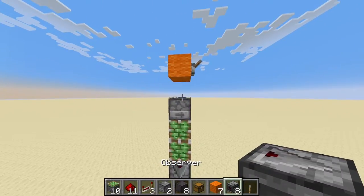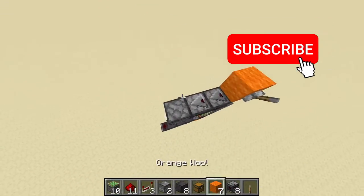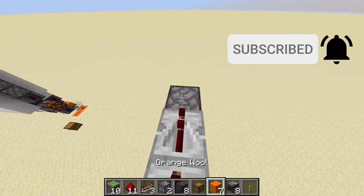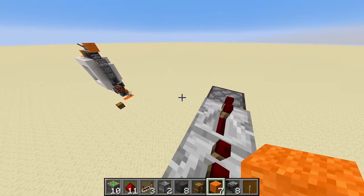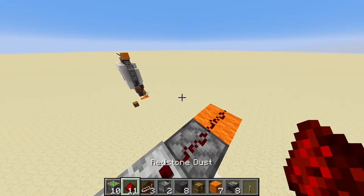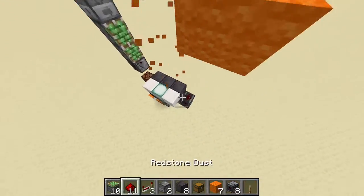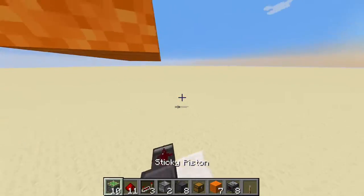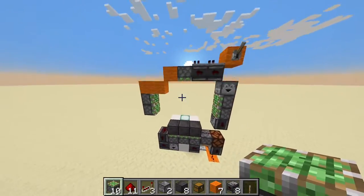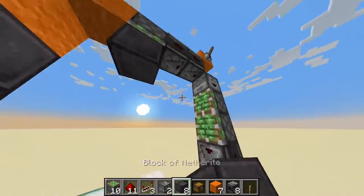Place two observers like so, facing into a piston, with two redstone repeaters set to one tick on top. Now take a block, place it here, two redstone dust here, a temporary block here, two redstone on the wall here with redstone dust on top of it, sticky pistons like so — and that's it.